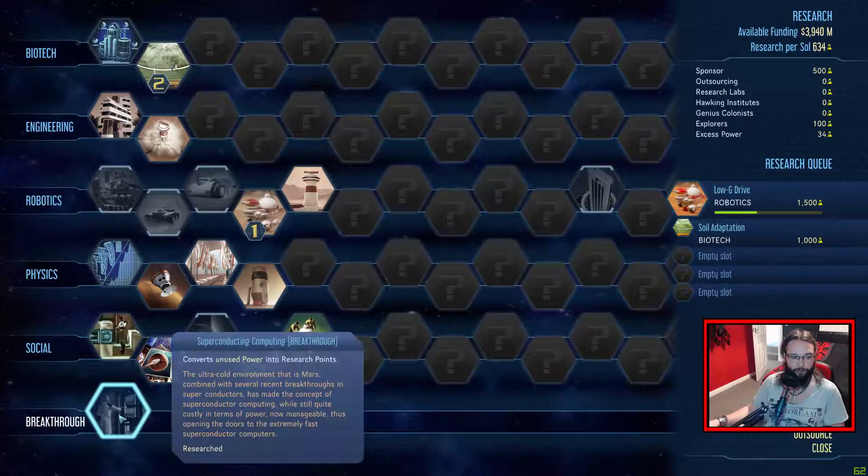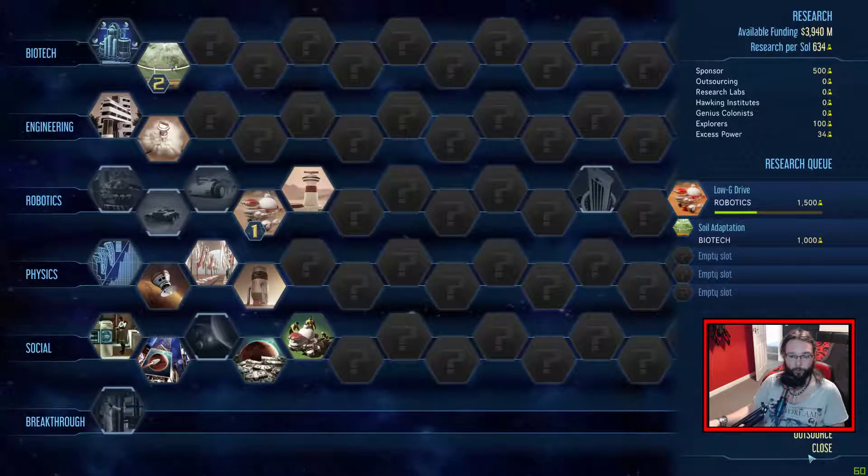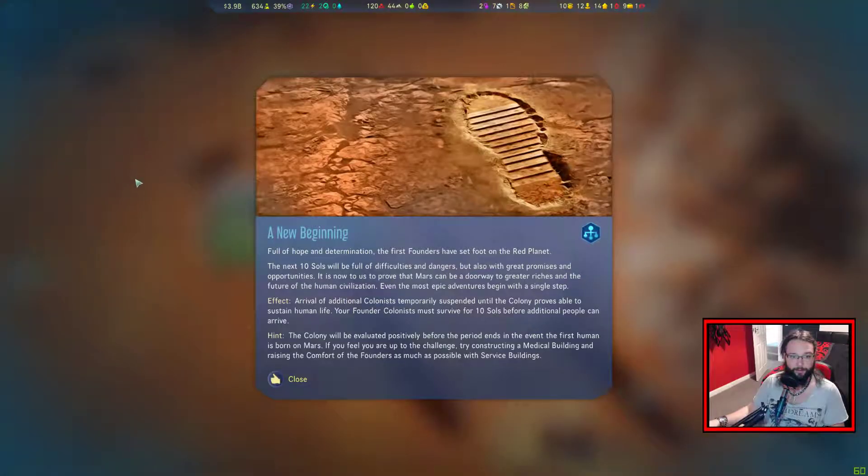We just researched this one down here, which converts unused power into research points, and we do have excess power at the minute, so that is quite nice. But we're going to leave that for now. A new beginning - full of hope and determination. The first founders have set foot on the red planet. The next ten sols will be full of difficulties and dangers but also with great promise and opportunities. It is now to prove that Mars can be the doorway to greater riches and the future of human civilization. Even the most epic adventures begin with a single step.